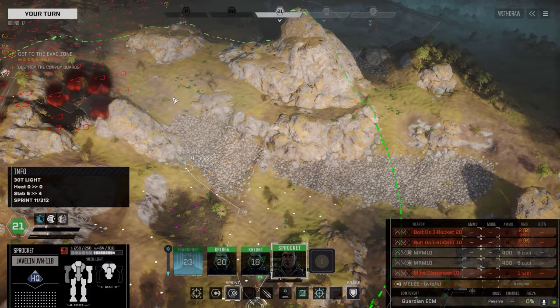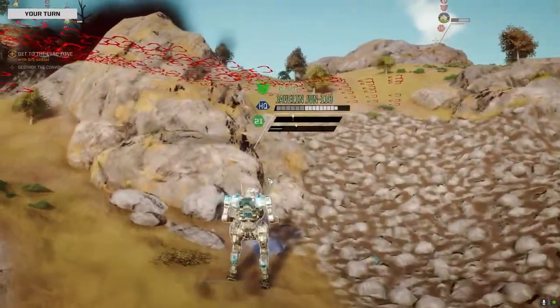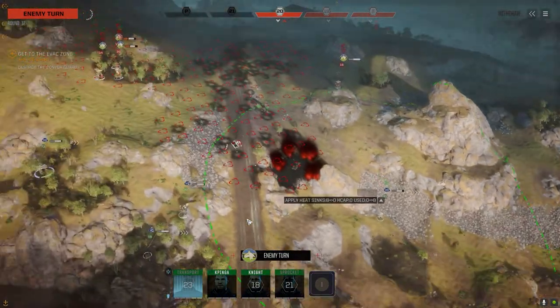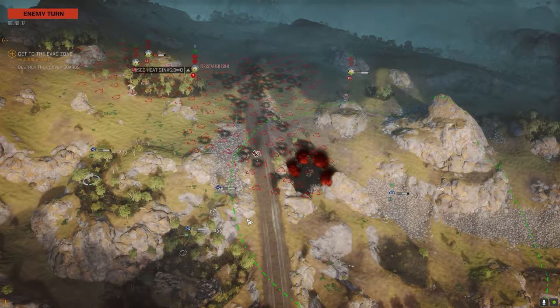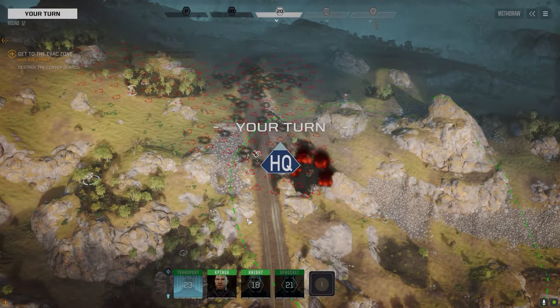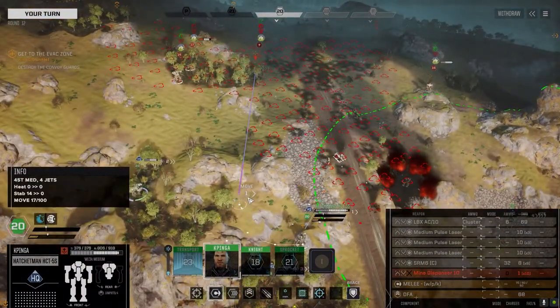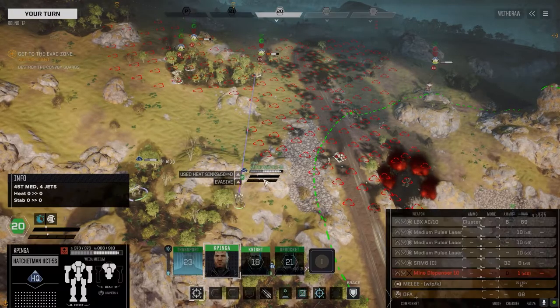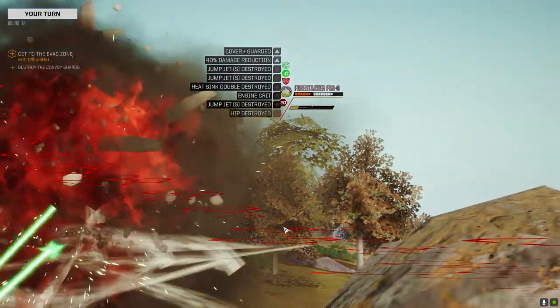Alright, time to get in this fight. Well, I mean they've been in the fight, just not up close. We're in finish-off mode now. Fire Starter moving. Let's just walk it up, get our stability back. Open up on the Fire Starter again — we'll fire everything at him. There goes his torso.